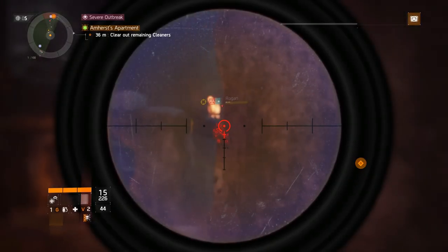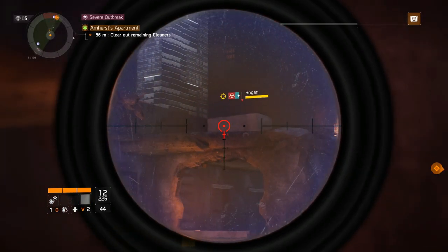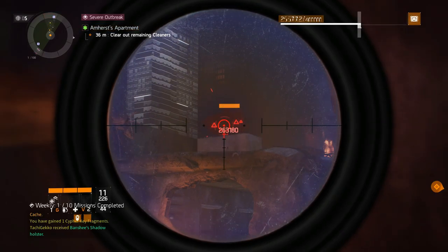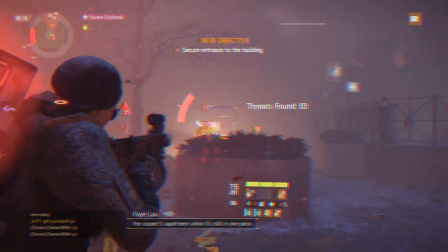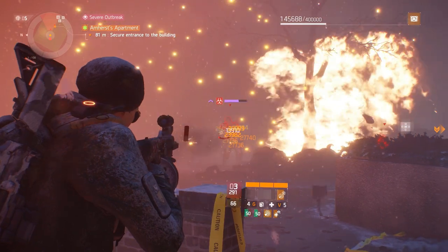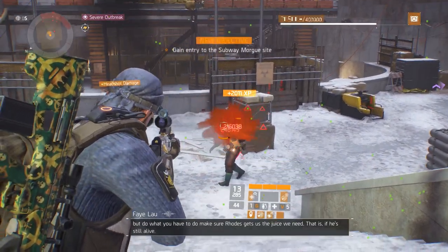As soon as you approach the NPC target, you will be contaminated and your health is going to be depleted in no time. Considering that the shotgun is pretty much a close-range weapon, we have a problem. I tried with a Striker Classified and a Showstopper first, but that was not working as I wanted. Then I remembered an almost-forgotten weapon — actually an exotic weapon — and it seemed I hit the right spot.